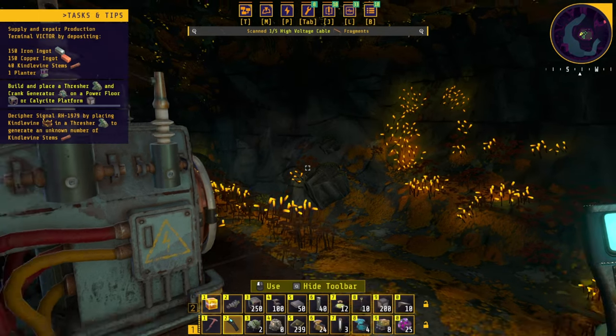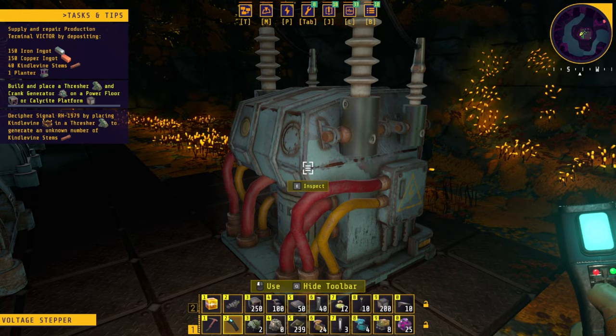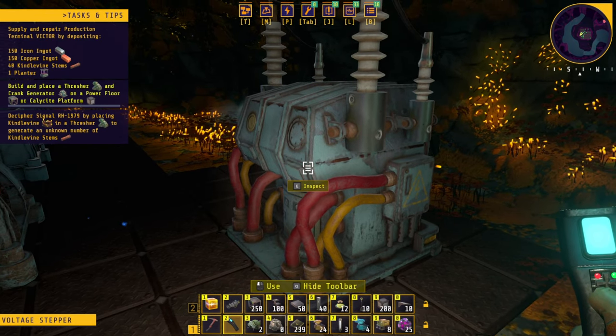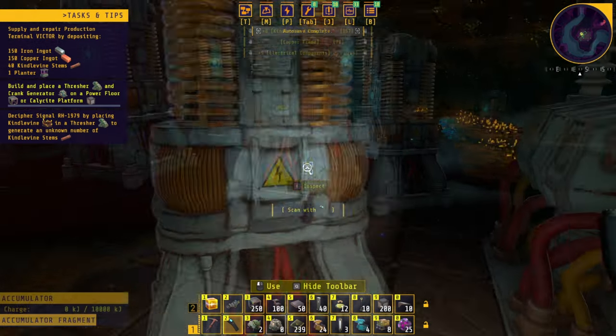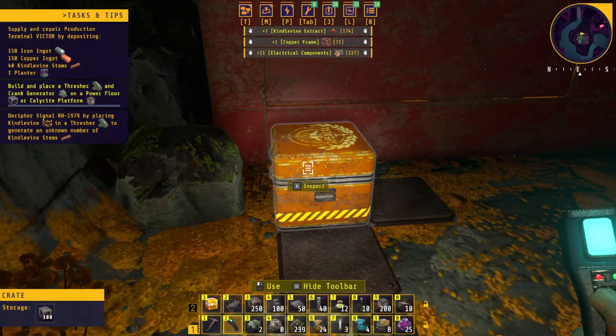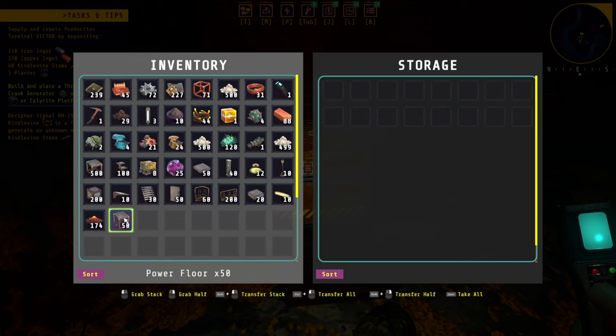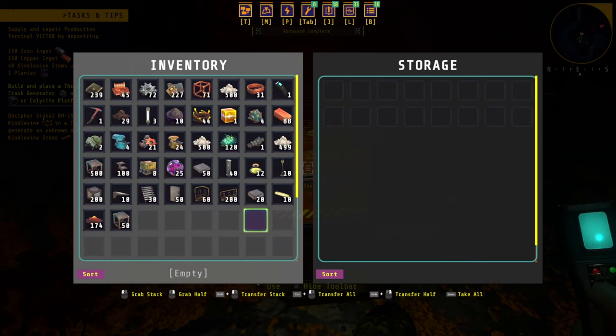High voltage cable fragment. I cannot do anything here on inspect. I think this one is the last one. We got some buildings box — these are power floors and these are also power floors, and this is a normal platform.